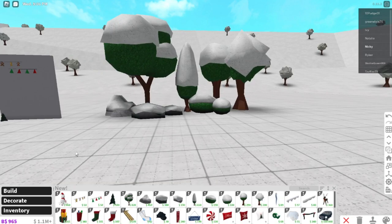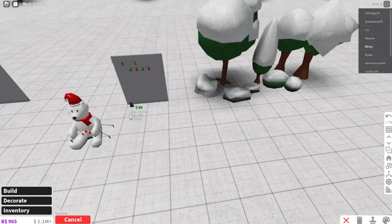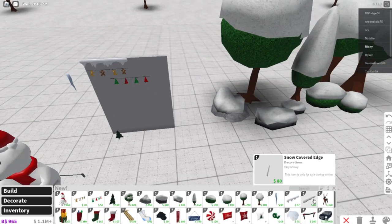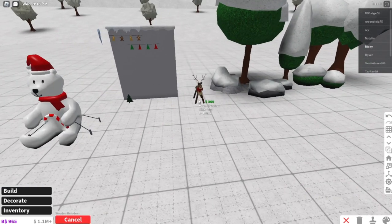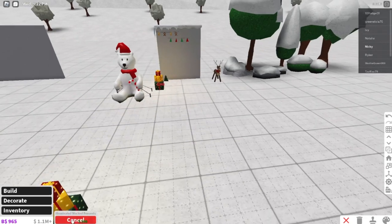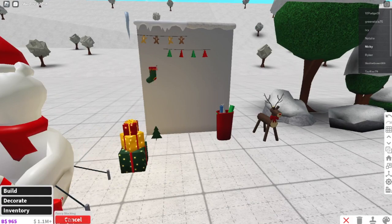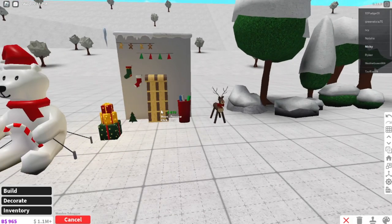We also have a snowy large round bush, a snowy round bush, a snowy spherical tree, and a snowy rock tree which looks pretty cool. There's a new icy icicle you can put on your roof, plus ice covered edge and snow covered edge decorations. And there's a brand new wooden reindeer.